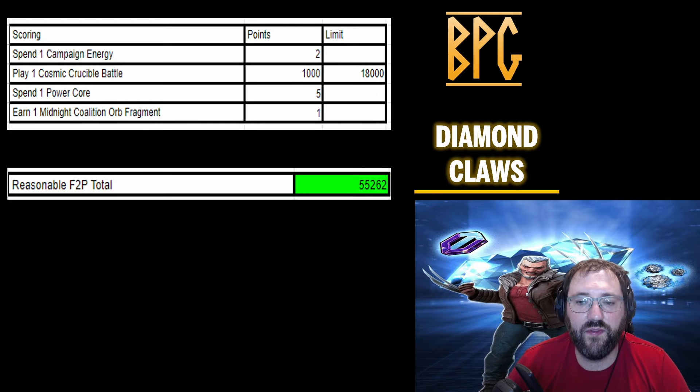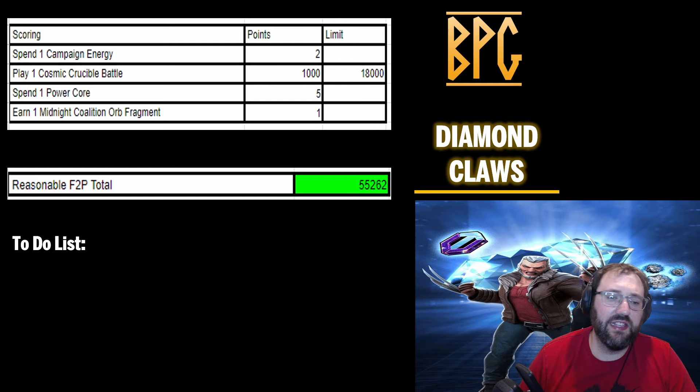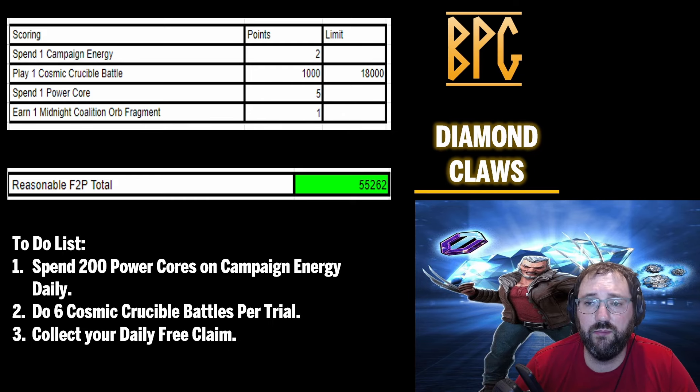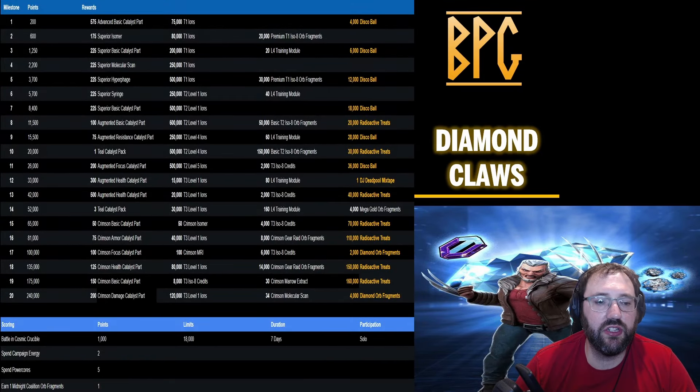The reasonable points total for Diamond Claws is 55,262 — from spending general campaign energy with 450 core refreshes, playing Cosmic Crucible battles, spending power cores, and Midnight Coalition orb fragments from the web milestone. Your to-do list: spend at least 200 power cores per day on campaign energy, complete six Cosmic Crucible battles per trial, and collect your daily free claim. That 55,000 gets you to milestone 14, earning all the disco balls, the DJ Deadpool Mixtape, and 90,000 Radioactive Treats.